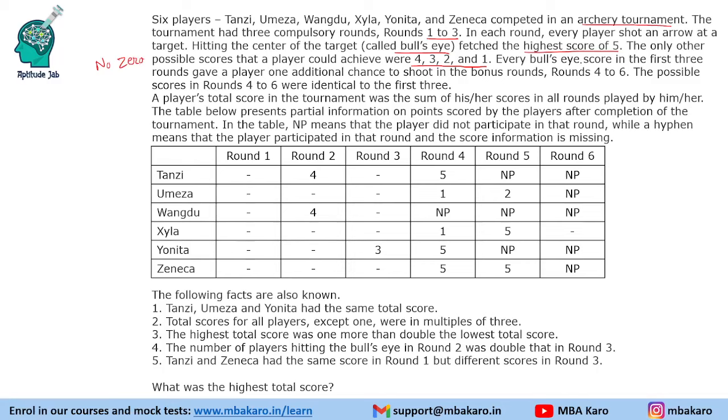Every bullseye score in the first 3 rounds gave a player an additional chance to shoot in the bonus rounds — rounds 4 to 6. The possible scores in rounds 4 to 6 were identical to the first 3, so scores are 1 through 5 in each round. A player's total score was the sum of his or her scores in all rounds played.